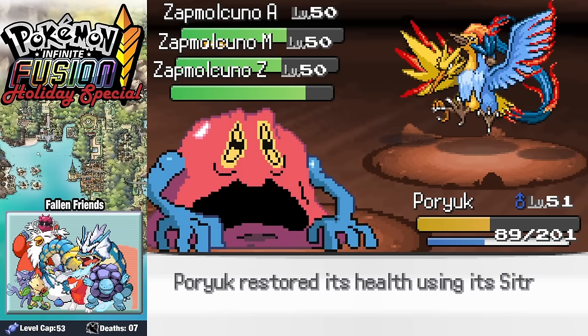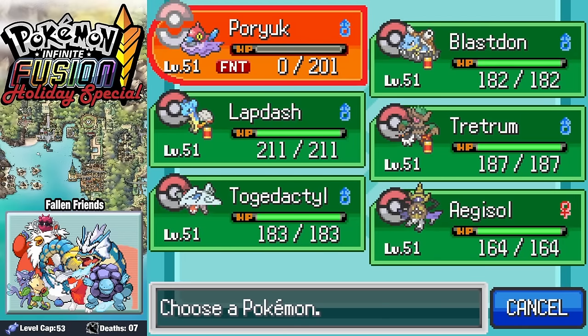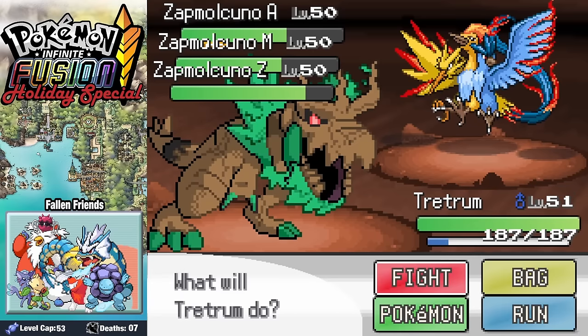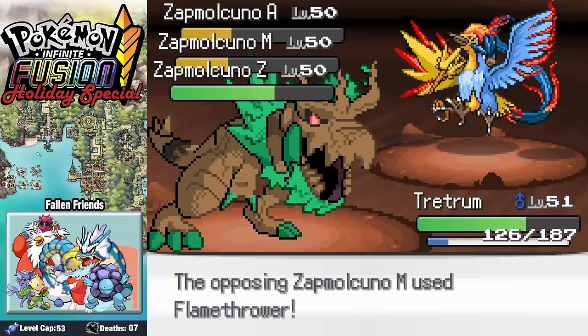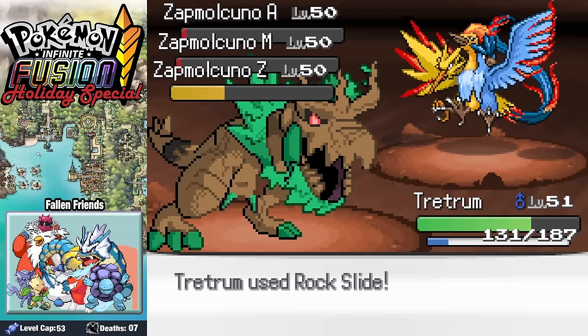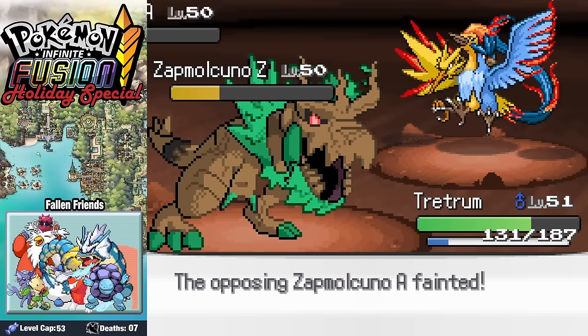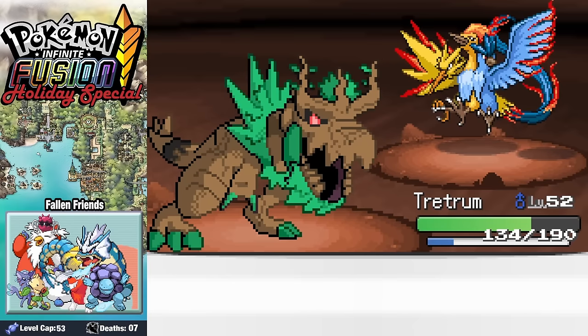Sending in poor Alertt first, I assume Discharge will do decent damage, but unfortunately Download ups my Attack and not my Special Attack, which means my Discharge is leaving quite a bit to be desired. We send in our T-Rex once Alertt goes down, and two Rock Slides take out two of the three birds with only Zapdos remaining. One more Crunch takes the bird out, but unfortunately the result defuses the three of them as they scatter back into the wind.